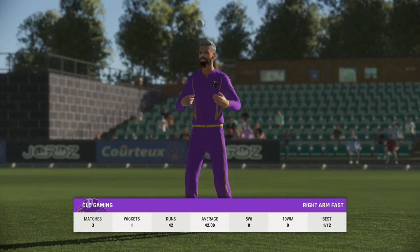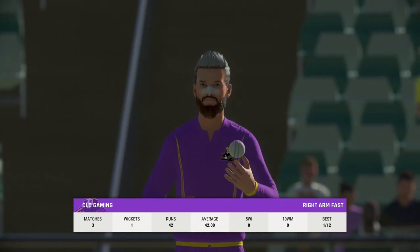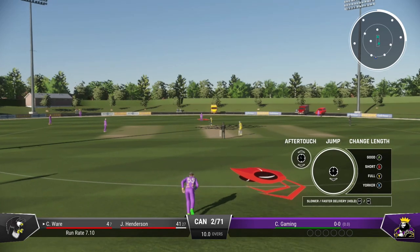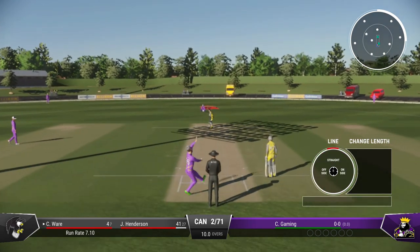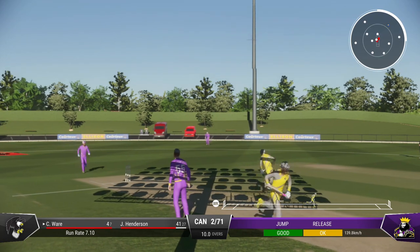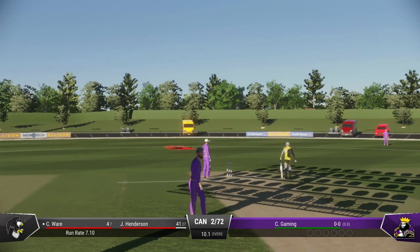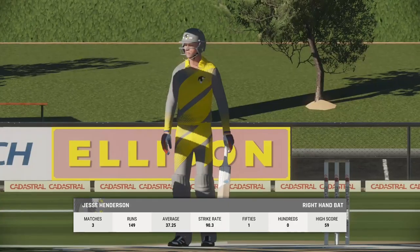The right arm fast bowler is coming into the attack from the press box end. They'll get at least one — keep up! There'll be one run here for them. Really race between the wickets after it was clipped away nicely behind square.